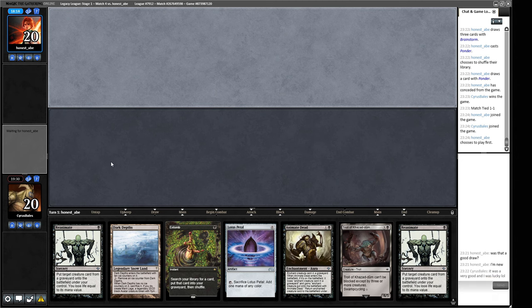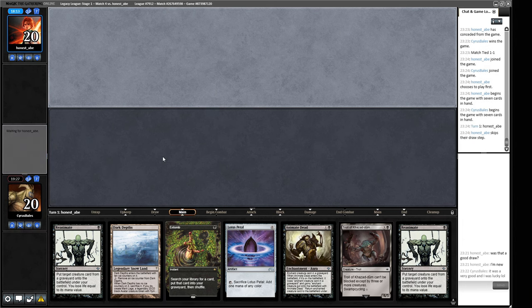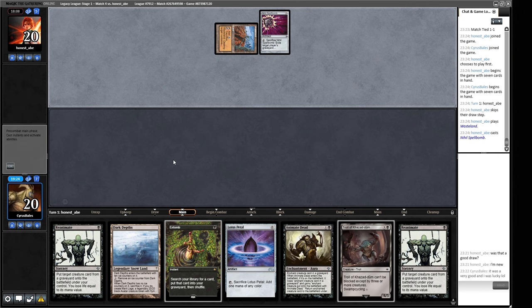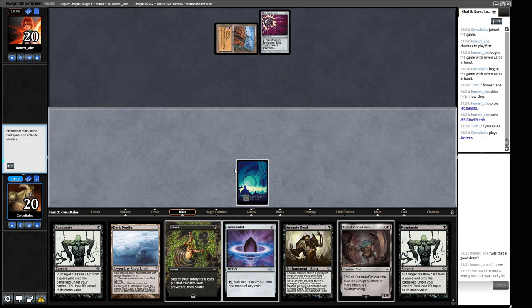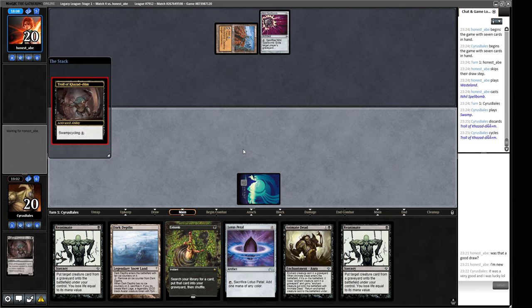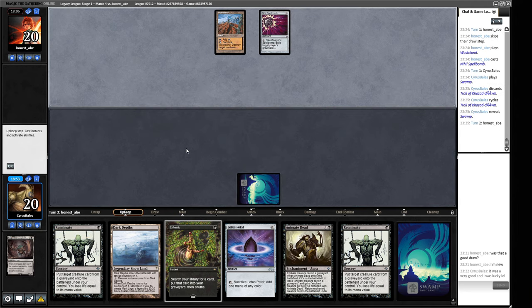Okay, weird hand - kind of relying on our Lotus Petal to resolve, but we've got another draw step. I'll keep this. If they Stifle our Troll of Kazdoom... okay, so we're not getting Stifled - a Nil Spellbomb. The plan is kind of off or we have to work our way through it. A Swamp is genuinely a very nice thing for us to see. I think we cycle this Troll, get ourselves another Swamp, and pass. What we want to do is Reanimate the Troll as bait and then Entomb Reanimate the other creature.